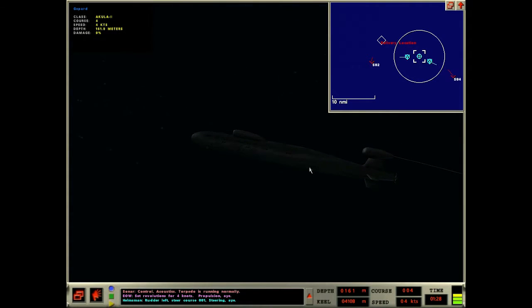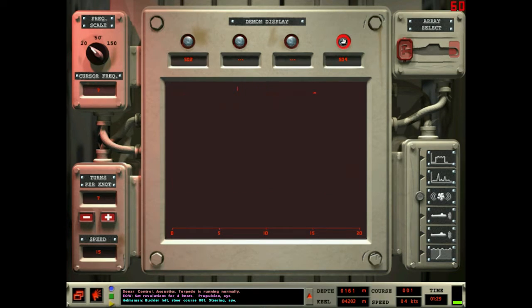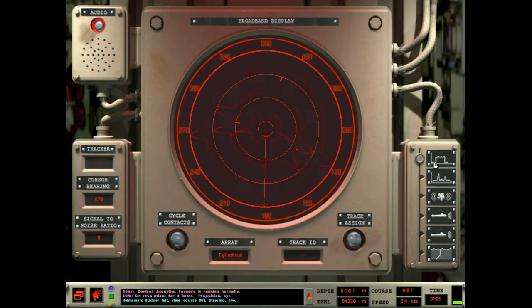I might speed it up a little, but if someone launches on me I don't want to lose 40 seconds at 16x speed, so four times is about right. Four times speed — 15 seconds to do a minute. Anyone running yet? No — oh wait, Sierra 4! Sierra 4 turned tail and ran. He picked up the torp and is running. That must be a recent development.